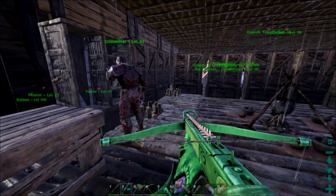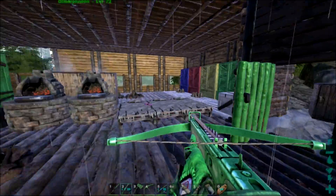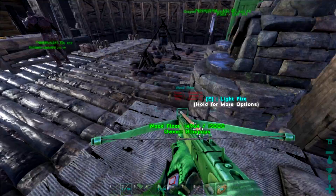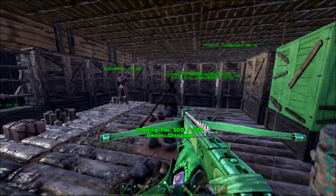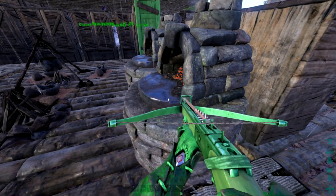Alright guys, welcome back to another episode of Ark Survival. Today I'm joined by Critical Hat, and no Ghost today — he's taking a nap still in his pretty pink armor. I made sure to repair it for him. Today we are upgrading from Chitin to Flak because I'm sick of all the damage I take in Chitin.